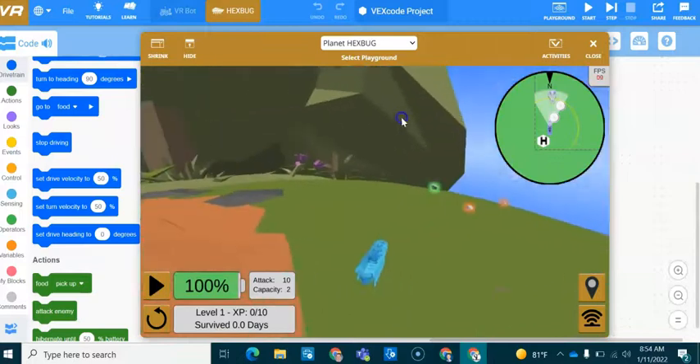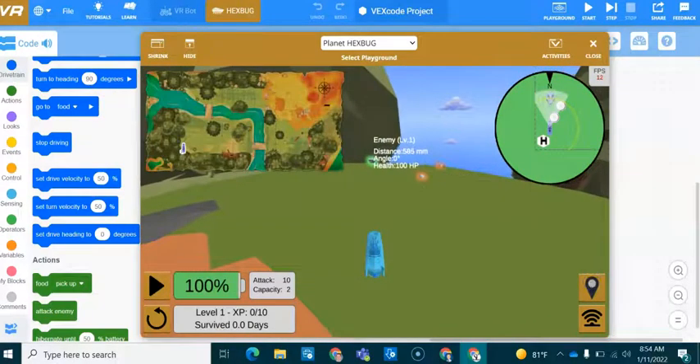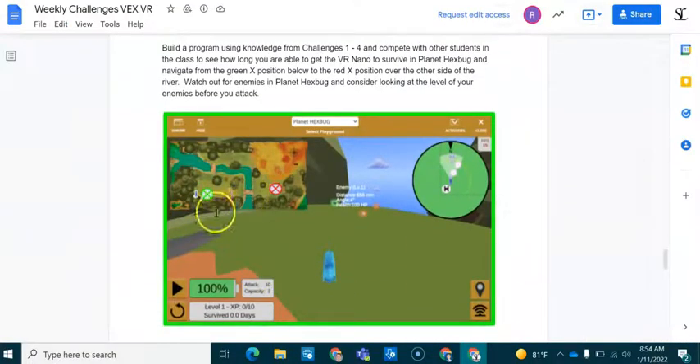This is very different from all the other VEX VR playgrounds. Going back to our challenge document, we're going to be getting our VR Nano to go from the green X position over to this red X position. Your challenge is to get the VR Nano to survive for as long as possible without getting killed by one of the enemies, walking into obstacles, or running out of food.